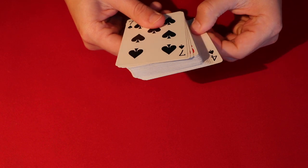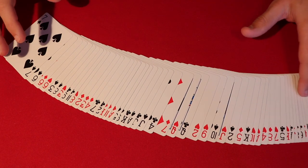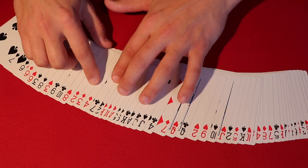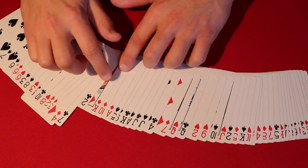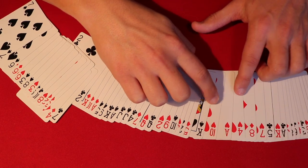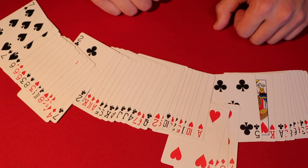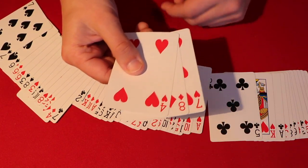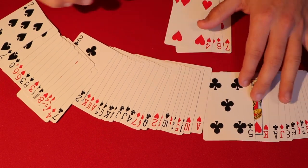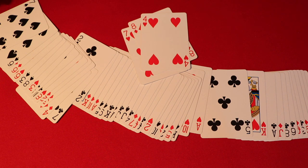Tell your spectator to place their card on whatever pile they want — let's say the eight of diamonds goes here. The spectator can arrange the packets in any order they want, and the trick will still work. When you spread the deck, you know there's a seven on the bottom and a four on the top of each original pile. Their card is going to be sandwiched in between a four and a seven. As you look through the deck, when you find a four and a seven that are not right next to each other but have one card between them, that sandwiched card is the spectator's card — the eight of diamonds.